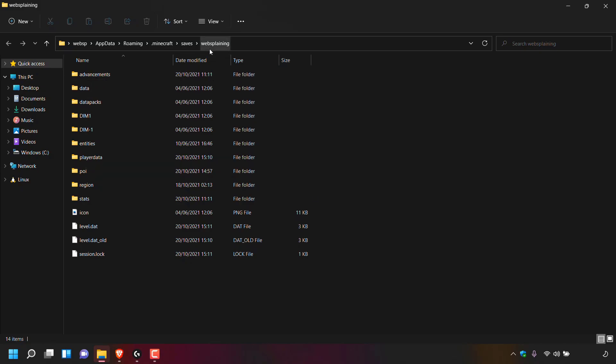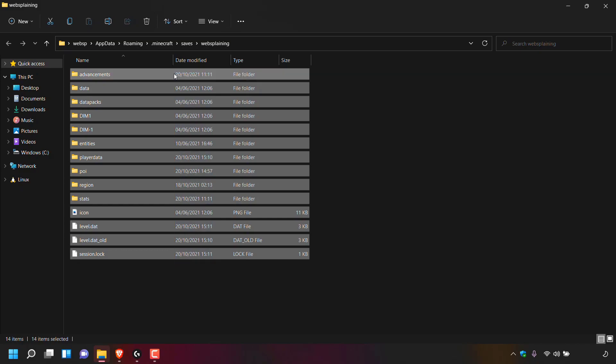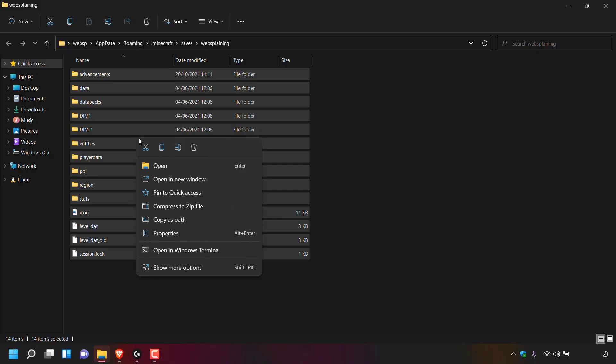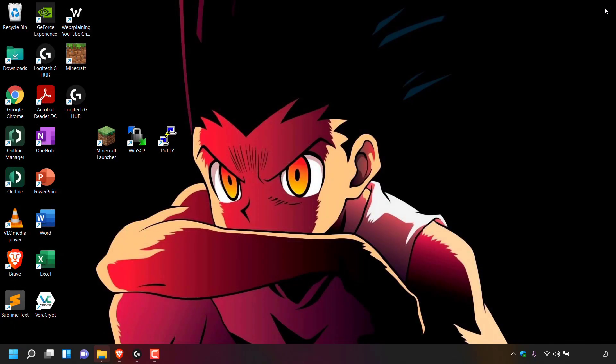We are now in the websplaining folder, which is the name of my single player world — you'll be in the folder for the world you're turning into a multiplayer server. To make a copy of your Minecraft single player world files, simply left click and highlight all the files in the folder. Then right click on any of the selected files, left click on copy, and you'll copy to clipboard all your Minecraft single player world files. Now close out of your Minecraft single player world folder by pressing the X at the top right-hand corner.